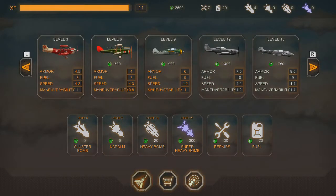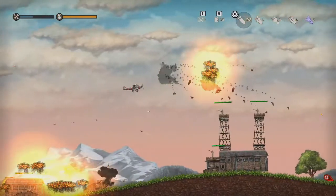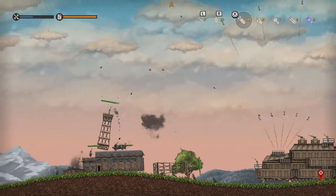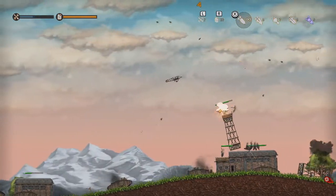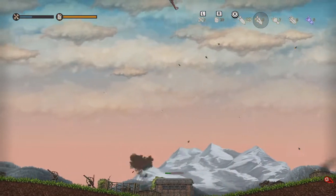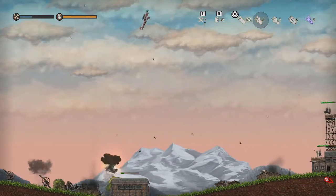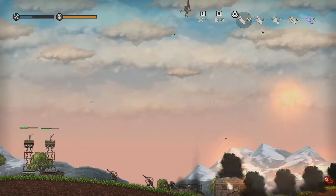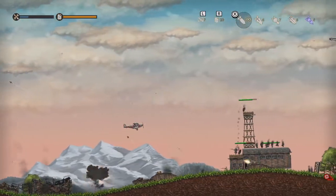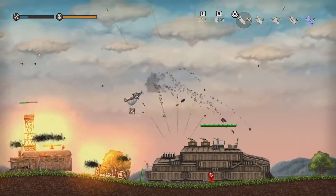As for the bombs themselves, there are various types ranging from standard, carpet, napalm, and heavy bombs, which can be bought with money earned from missions or found from random drops. There are also missiles, fuel to replenish your boost, and repair kits that fix your plane mid-battle. There's a small selection of planes from each era, with new planes unlockable to purchase every three levels, and you can upgrade your current plane to give it a stronger chance in later levels.